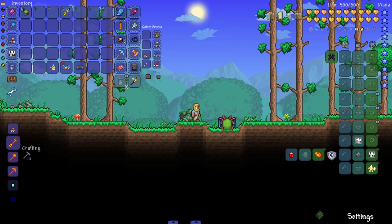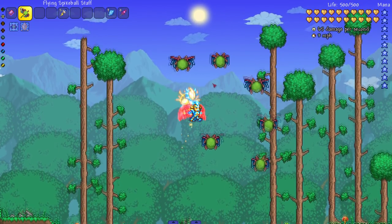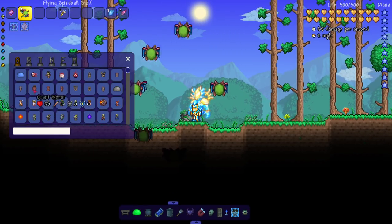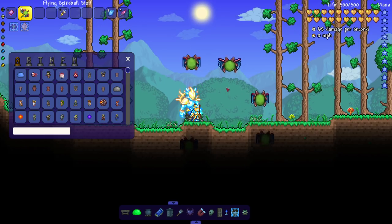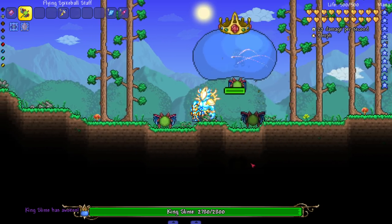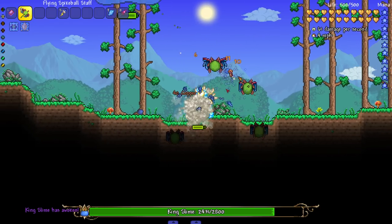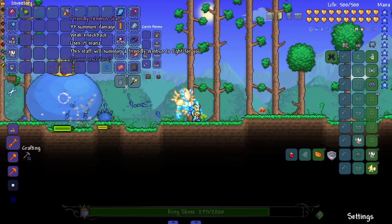Can I have multiple spike balls? Yes! They fly around us as a whole — kind of like the blade staff but orbiting around your entire body instead of just your head. Let's spawn King Slime — they don't do a lot of damage, so this is probably a very early summon.